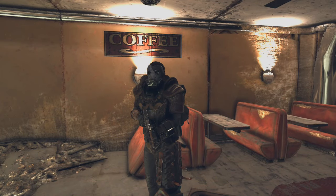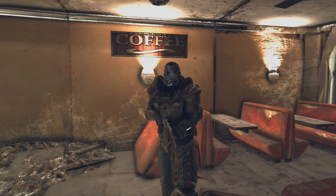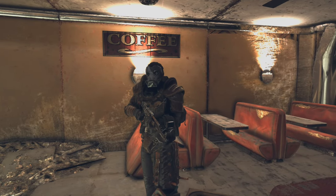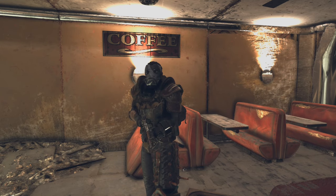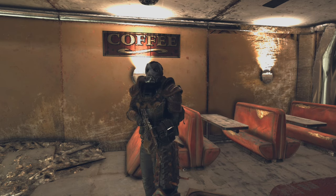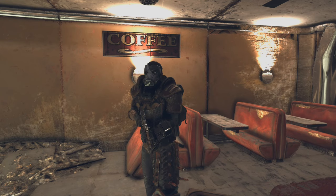Hey everybody, welcome back to the channel. I'm Donnie Mayhem and I'm back with this week's Fallout 76 legendary weapon challenge guide on survival mode. This week we have an assault rifle called the Whistle in the Dark. It's got a few okay perks on it, but it is a three-star assault rifle with five challenges attached to it. They're all incredibly easy, so without further ado let's get into it.